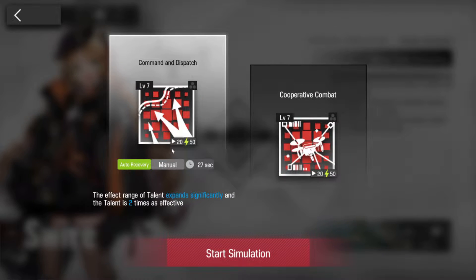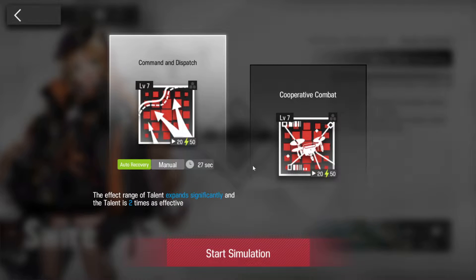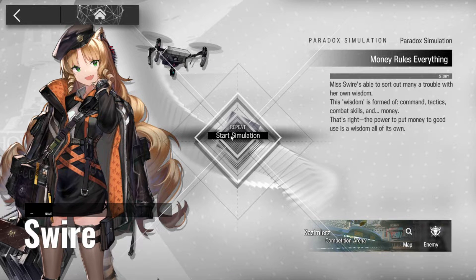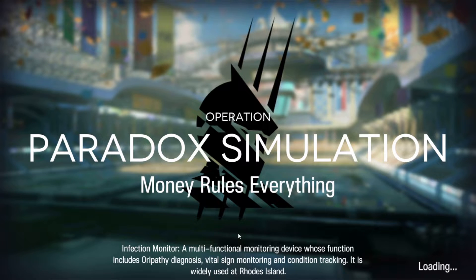You can use either one of these skills — it doesn't really matter. I did actually use Commander Dispatch originally when I did my first run, just because of how your own operators have played out. It seemed somewhat obvious to me that that would be what you use, but as I say it doesn't really seem to matter. So I'll use skill two because Swire seems to be where the main point of our damage comes from.